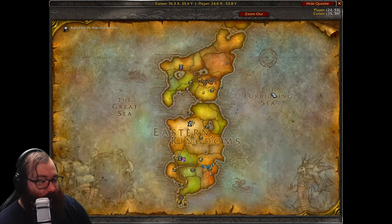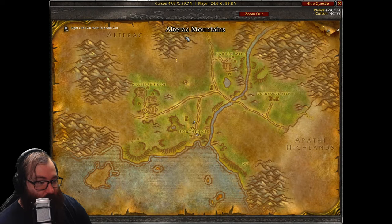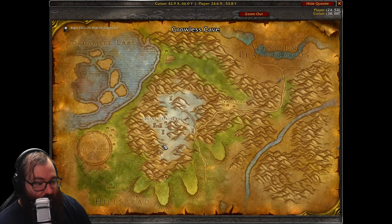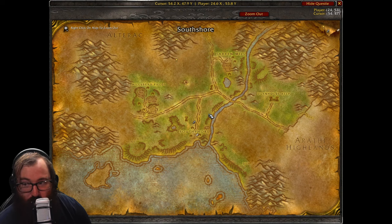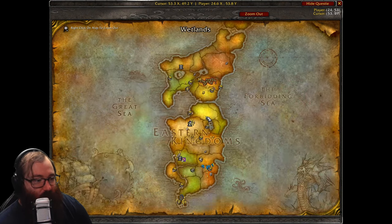For yetis, you can actually start farming them at level 30 up in the Alterac Mountains. There are a ton of yetis in this area — the lower ones are level 30 to 32, and there's also a cave with slightly higher-level yetis. All of these yetis are skinnable and drop decent items, making it a great spot to farm and blast through for gold.